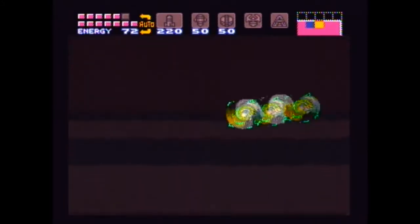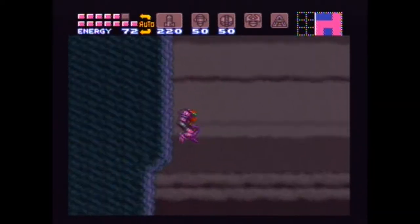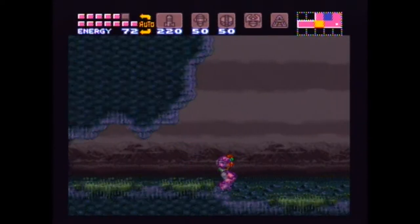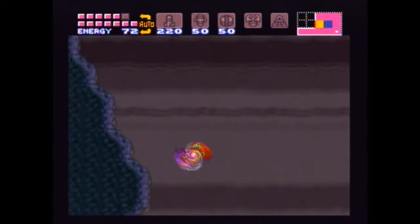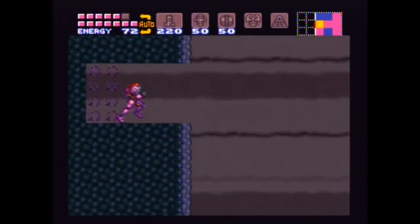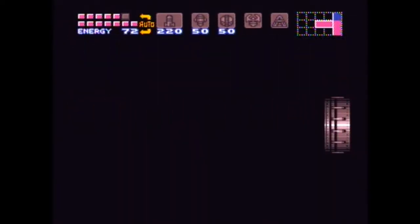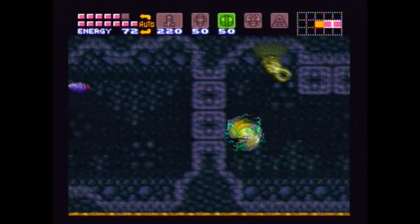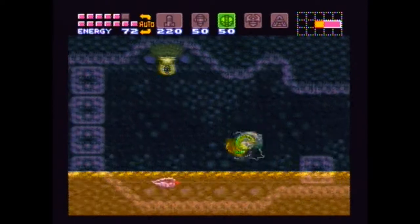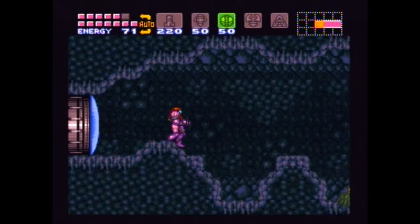So now for one of the — probably even the most annoying area in the game. I should show you where it is relative to everything else — like up here. Just go along this wall here and you'll find this soon enough. This will take you to what is known as the Gauntlet — a very, very annoying series of rooms with rising acid and a bunch of blocks that, if you didn't have the screw attack, we would have to bomb. That's very annoying.